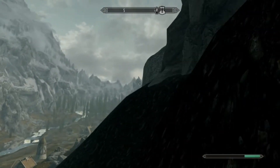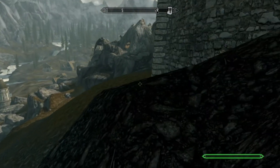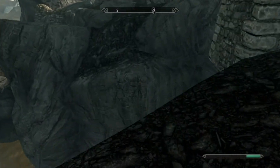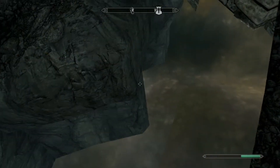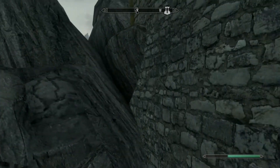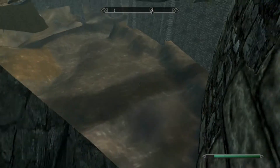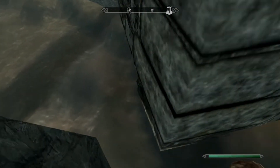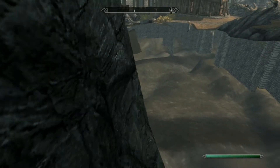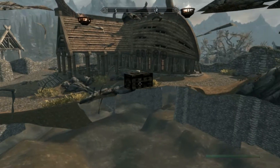Once you guys climb that mountain just come over here. Don't worry about this invisible floor — you guys are not going to fall right through it. Just once you're here, climb on top of this first rock and hug this wall and shimmy around here. God dang it, I am stuck all over the place. There we go — yeah, there's that invisible chest.